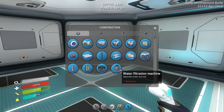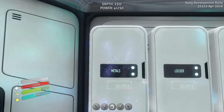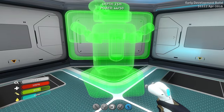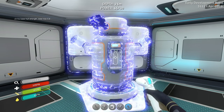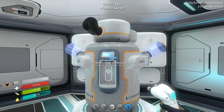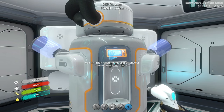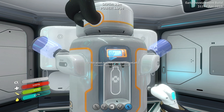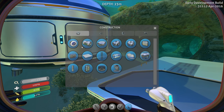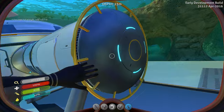Let's see about this filtration thing that we found. Separates salt and water. All it needs is two titanium — I got plenty of that. So it eats power. It will just kind of periodically make bottles of water, I suppose. Corridor — here we go.